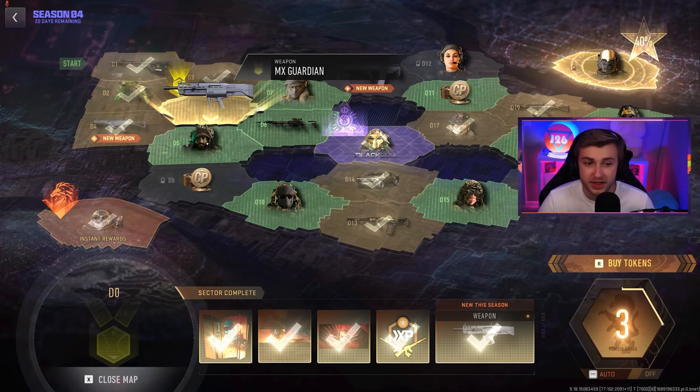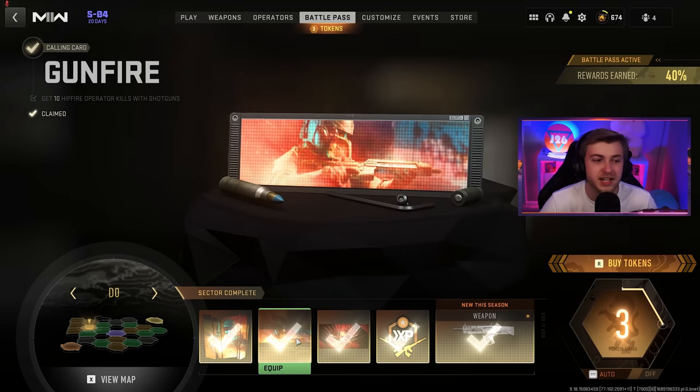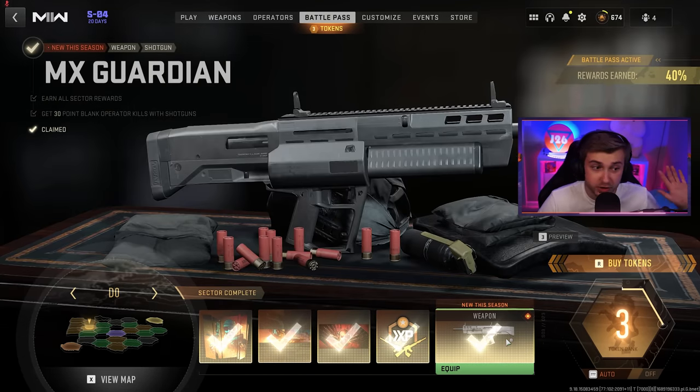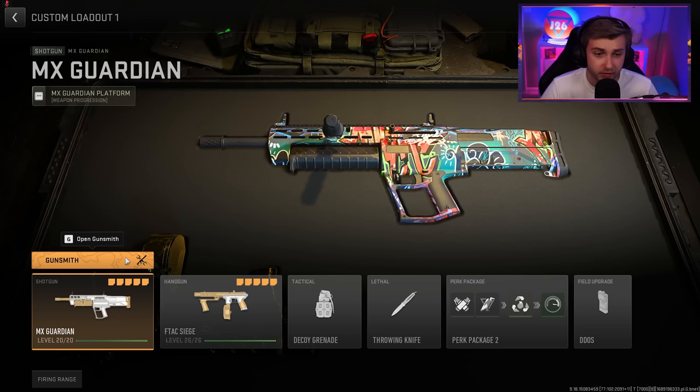You can't escape the shotgun even on YouTube. In case you aren't aware, they added the MX Guardian as a new full-auto shotgun in Season 4 Reloaded. The challenges are getting 10 kills while ADS, 10 hip fire kills, 10 headshots, and 10 one-shot one-kills with shotguns — but that's not it. You still need 30 point blanks after that.